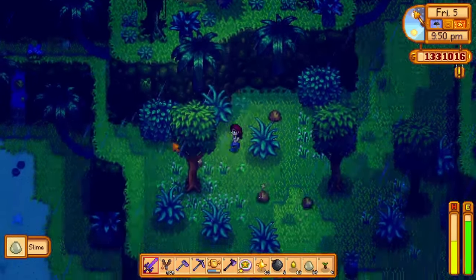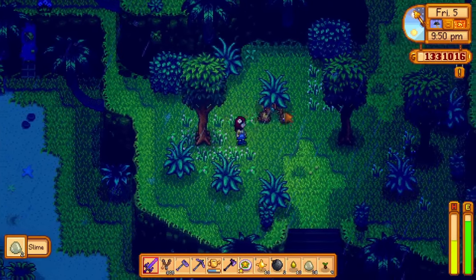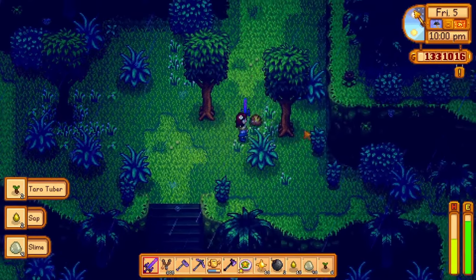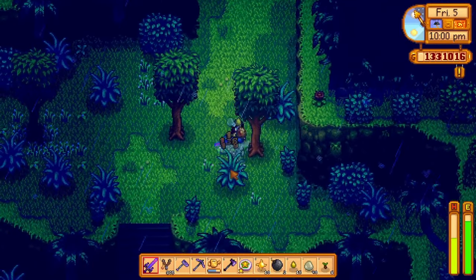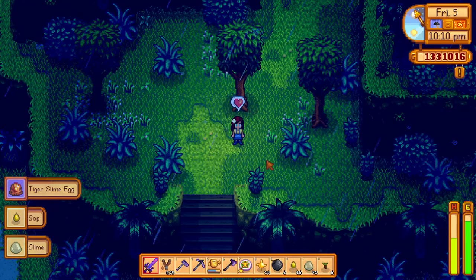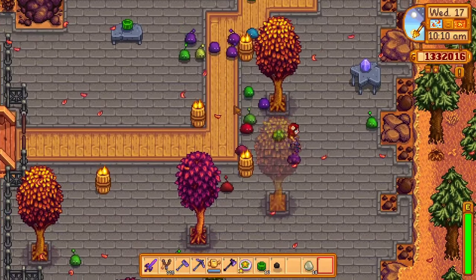I quickly realized that the only way to get a tiger slime is by defeating tiger slimes on Ginger Island and hoping you get extremely lucky with a tiger slime egg drop. So I headed off to Ginger Island and defeated every slime on the island including the volcano on my first attempt — and the very last slime I defeated dropped the tiger slime egg. That was so extremely lucky and just what I needed.